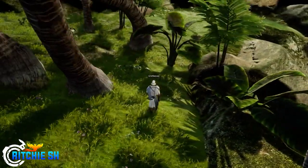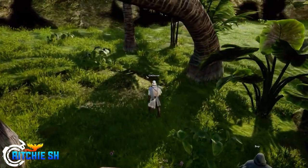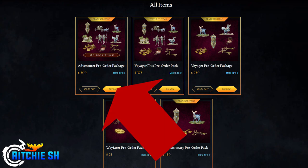If you are one of these new players wondering how exactly you can get in on the testing, it will cost you a bit if you want to jump in today. Head over to ashesofcreation.com and click on the shop tab. You'll notice packages ranging from $75 to $500. In order to play Alpha 1 today, you'll need to drop $500 on the Adventurer pre-order package.